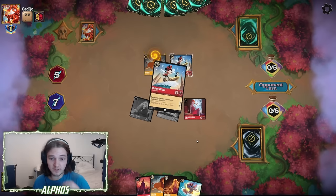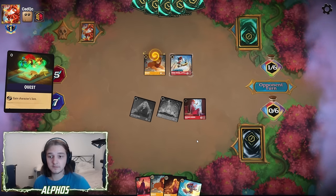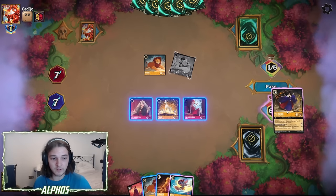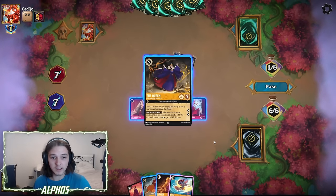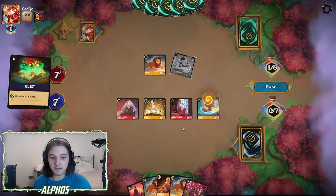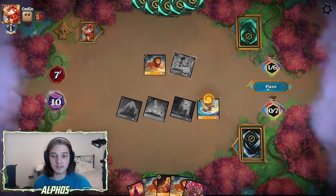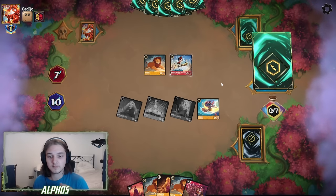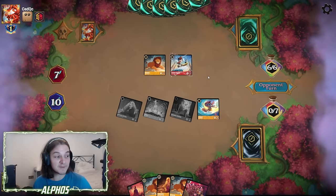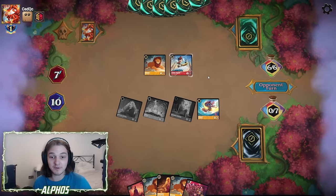If we get a Stitch down, we can aim for a Sing Be Prepared turn. I'm going to ink the Queen and play down our Surfer for the draw, then quest with everything, because we want to get as much lore as we can on the board before we Sing Be Prepared. If they quest with a Mufasa, we can trade in, then Sing Be Prepared. So as long as we don't topdeck a Maleficent Dragon or another Mufasa, that should be a pretty good play.